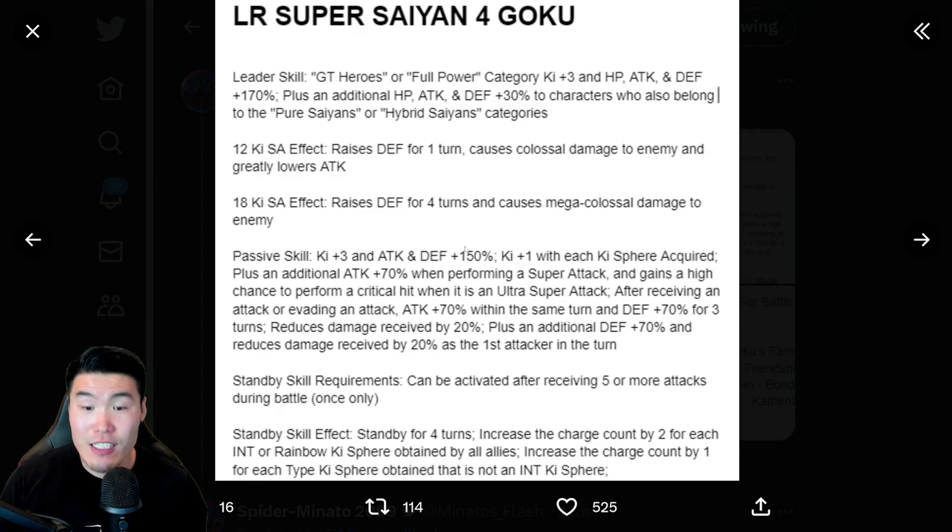Obviously this is a very, very good passive. We're getting a lot of attack, especially as the first attacker. If you take a hit or get a dodge, you're getting that additional 70% attack within the same turn. As a defender in the first slot, you're getting 40% damage reduction, 70% more defense, and 70% more defense for taking a hit or getting a dodge. You're getting 150% attack and defense to start, a lot of 18-Ki supers because you're getting extra Ki for every Ki sphere obtained, and a high chance to crit with an 18-Ki super. There's just a lot of stuff going on here.